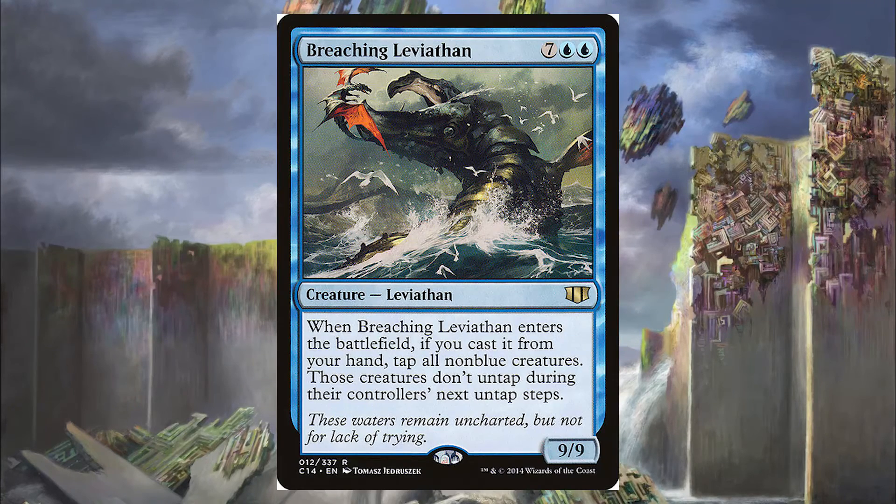Next is Breaching Leviathan, which is 7 blue-blue, definitely going to flip Runo. For this 9/9 Leviathan, when it enters the battlefield, if you cast it from your hand, tap all non-blue creatures and those creatures don't untap during their controller's untap step. So it's just a 9/9 that, paired with our Serpent of Yawning Depths, can't be blocked. It's going to end the game pretty quickly, especially if we cast it from our hand — it shuts everyone else down and lets us attack for big damage.